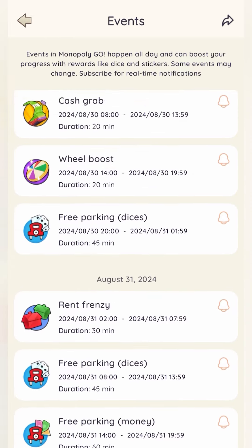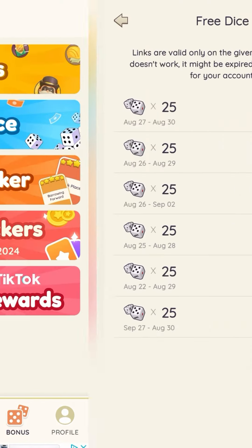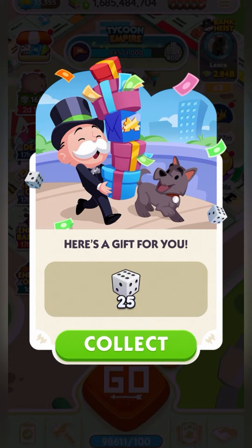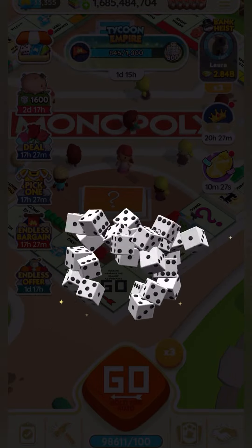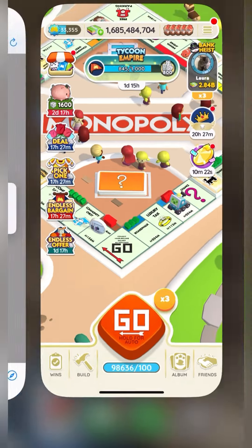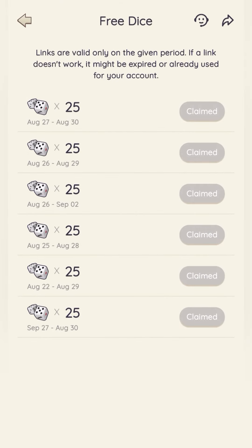The free dice is the second option in the bonus tab — it gives a list of all the free dice links so you don't have to search for them on Facebook. It also tells you when they begin and when they expire. If you click Claim, it pops up and asks if you want to open Monopoly Go. It's so much easier and less time-consuming than going through all the groups.